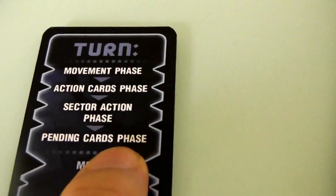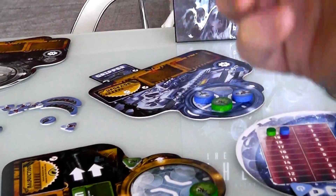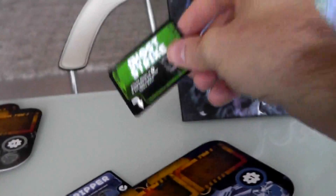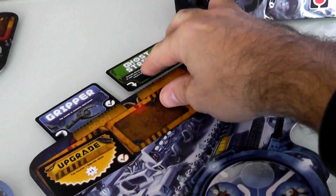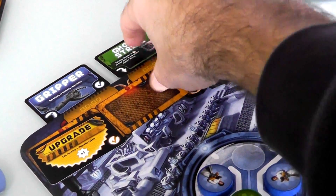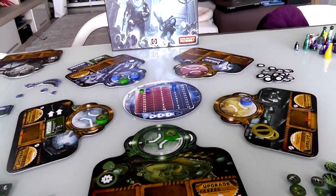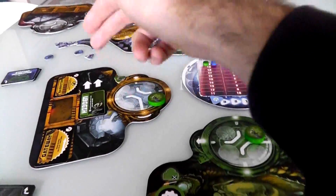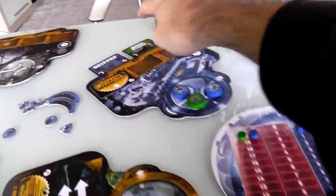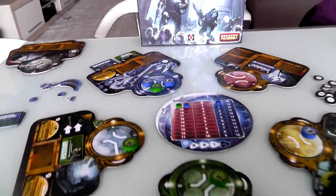That was my pending card action. However, whenever you destroy one of the enemy's cards, you immediately have to replace it with one of your own. So now I am going to put the potential of building a Ghost Strike into pending status. And now that was my turn — my full turn where I basically got two turns. I moved over, didn't do anything in this room, triggered a second move, moved over here, destroyed one of Jen's potential installations, and put in my own. My turn is over.